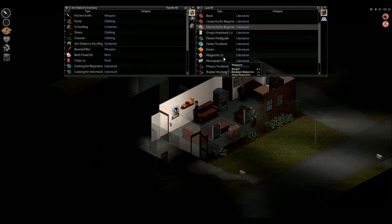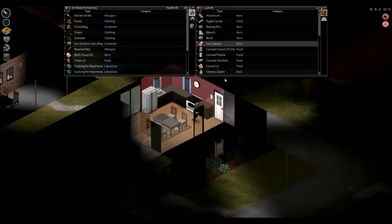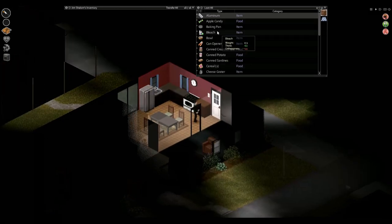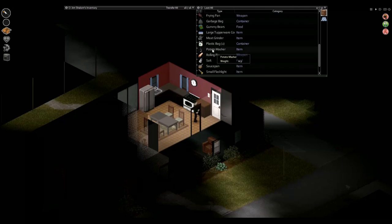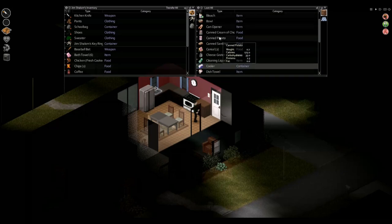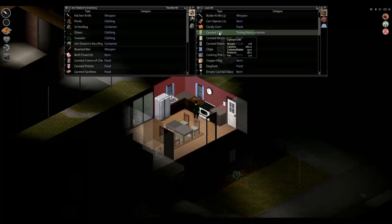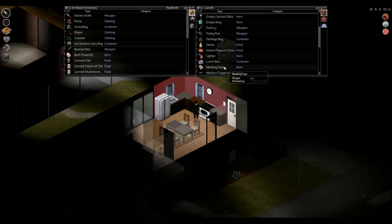We're finding a few bits in this property. We've got a heavy load now, but it's not too bad since we're only across the road from our safe house. If you're going far out to loot you need to be careful, because when trying to get back you may need to run and a heavy load prevents that. Another core part of the game is leveling up skills. You can increase abilities like carpentry and cooking by reading books — the more books you read, the higher your skill becomes, unlocking extra capabilities.